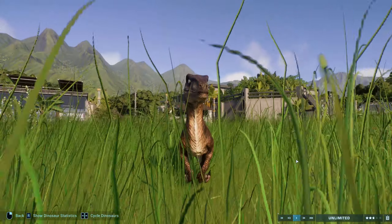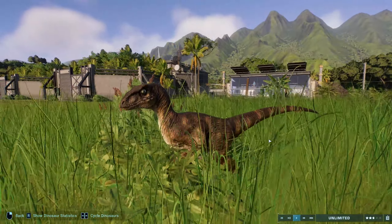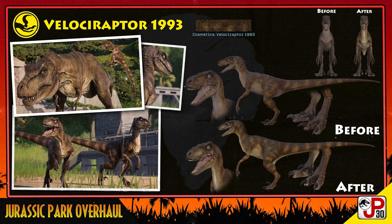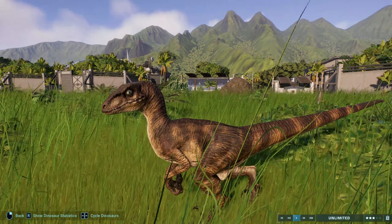If you go onto the Nexus mod page for the Jurassic Park dinosaurs, there's a before and after so you can see the changes. With the Raptor, especially the head, it has been remodeled quite a lot to look more akin to the film version. She's an absolute beauty and she really does look like she strolled straight out of the film.